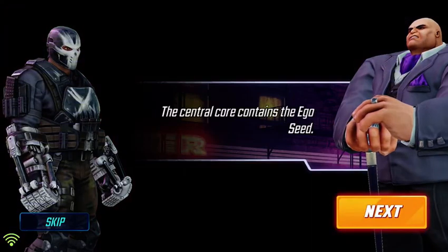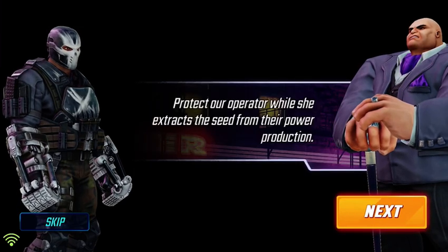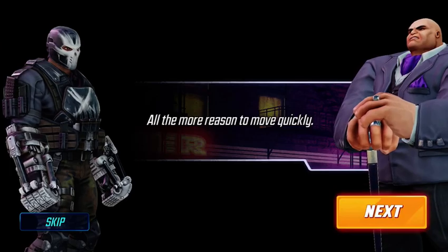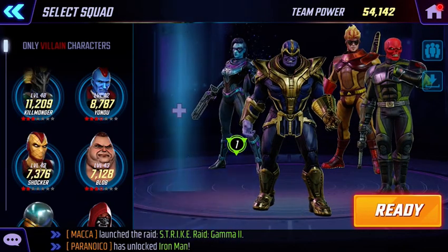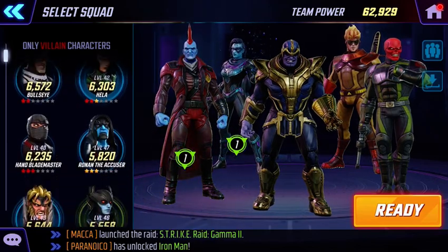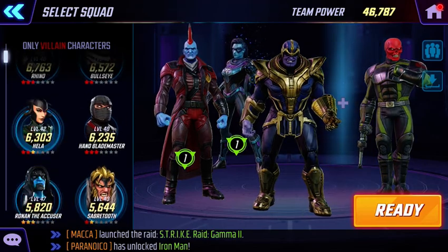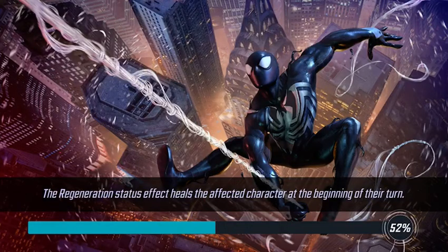Hello there, so we're doing Marvel Strike Force and we're doing the villains missions. We got Minerva there in the back, put Yondu in there, we've got Thanos there in the middle, on the right we have Red Skull, and we're going to put Ronan the Accuser in there. So Yondu, Ronan, and Red Skull can summon their minions.